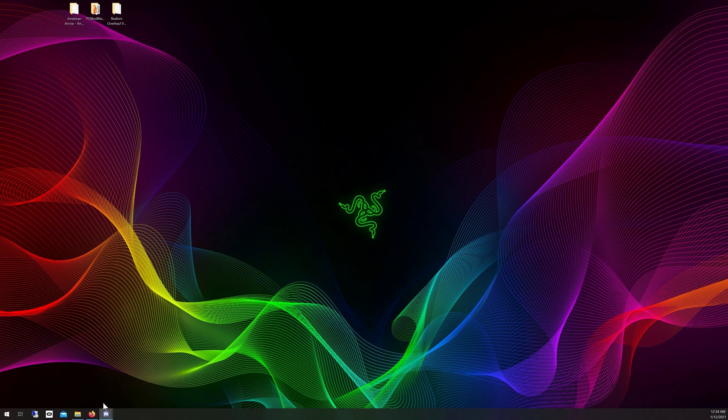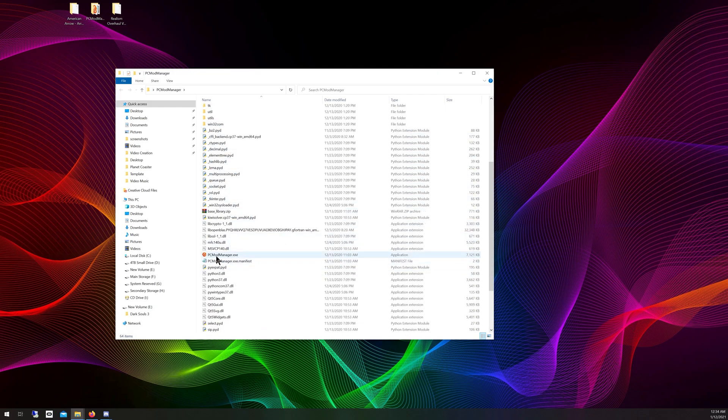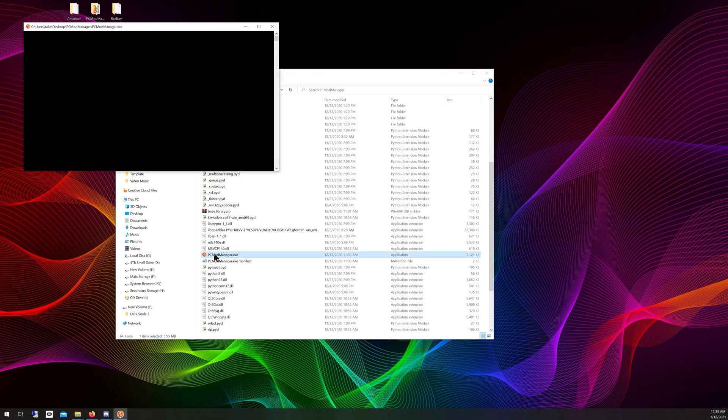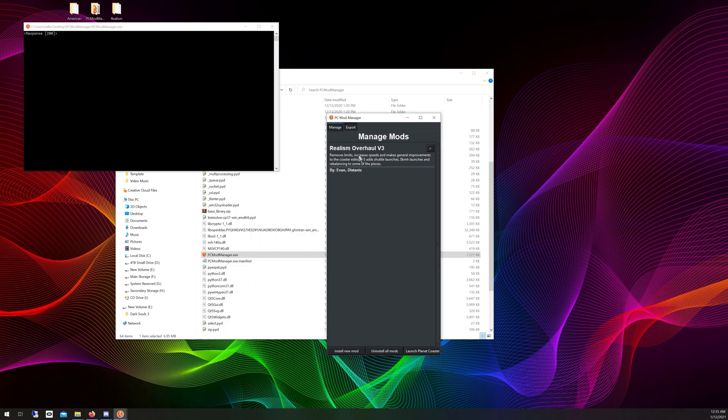Once you have both files downloaded and unzipped, go into the PC Mod Manager folder and find PC Mod Manager dot exe — it has a little red logo. Double-click on that to start it. When it first opens it will be blank; I already have Realism Overhaul V3 installed, which is created by Evan and Distance.